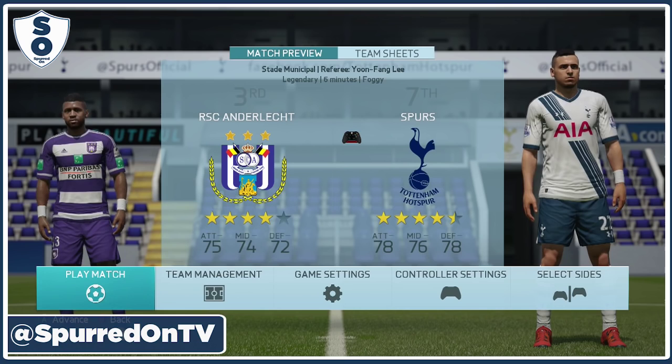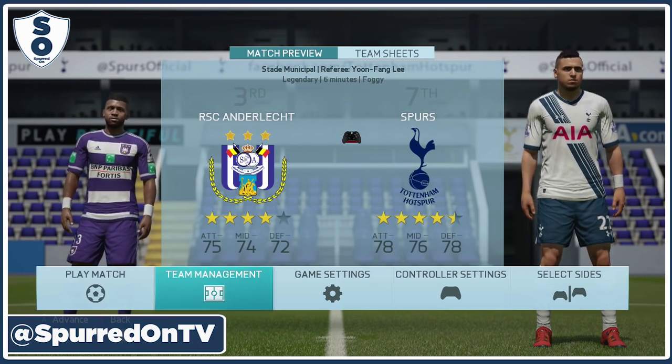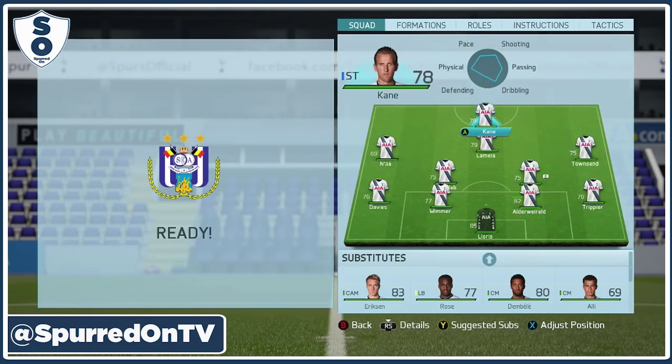This week we play Anderlecht on Thursday night. So this is the team that I believe will start against Anderlecht — obviously a few changes to the side that played Liverpool. Chadli had to come off injured, Dier will be back. I think Son's still out. But Mason and Bentaleb could potentially play this game, and I've thrown them in purely down to a fitness test, and if they pass it then they may start against Bournemouth.